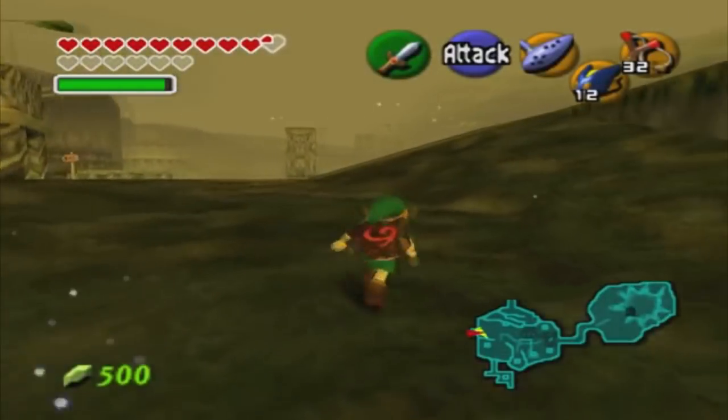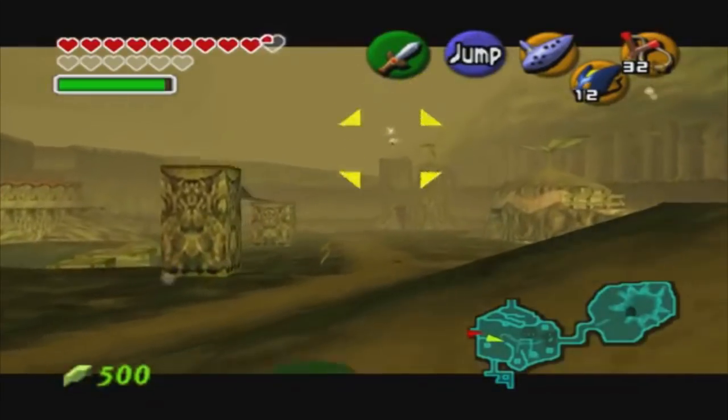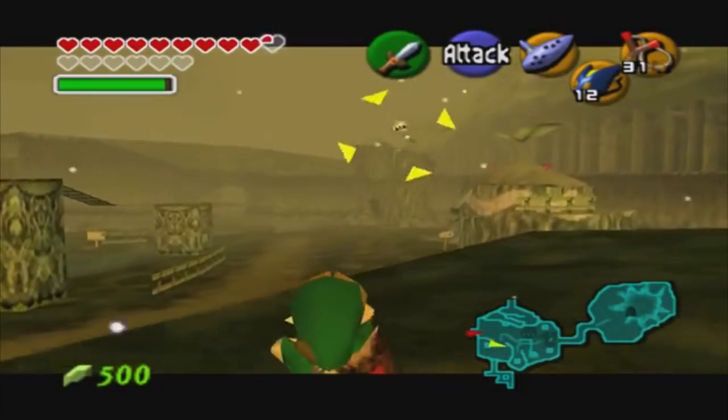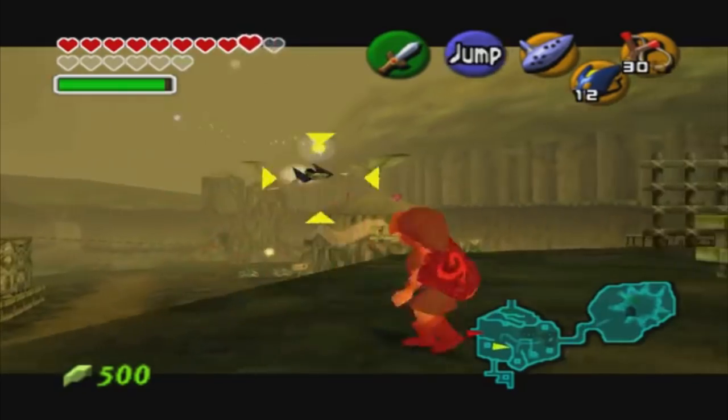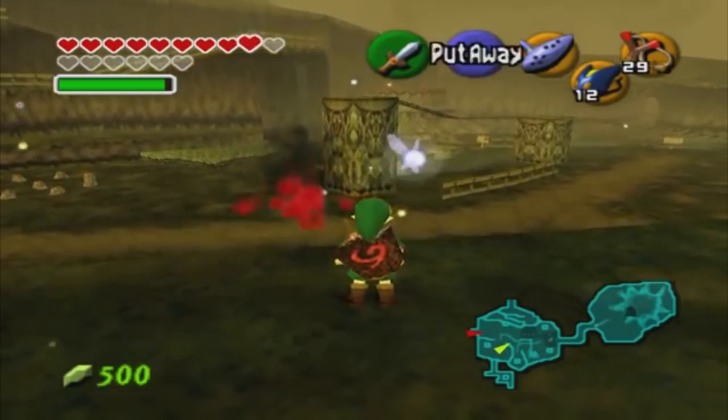During beta testing for Ocarina of Time, developers added an Arwing from the Star Fox series to test the enemy's artificial intelligence and Link's Z-Targeting. The Arwing could even burst into flames after Link takes it down with his projectiles.